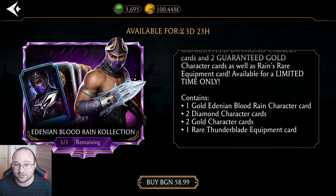We only have Kitana and Rain so far, and they decided to release a guaranteed pack. You spend $30 and you're going to get a guaranteed Edenian Blood Rain, two diamonds, two golds, and one rare Thunder Blade equipment.